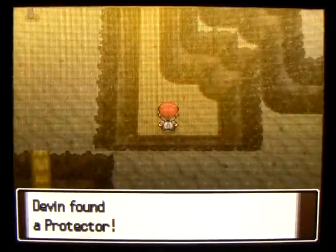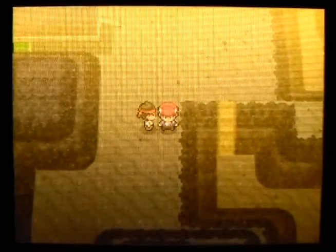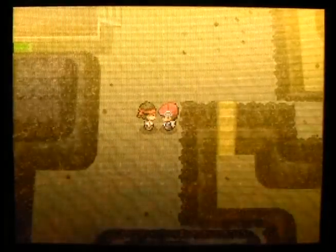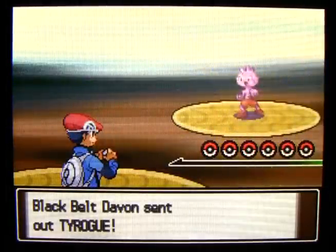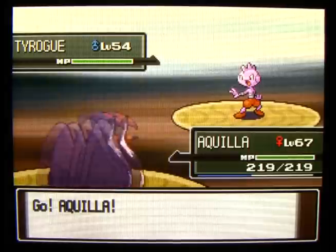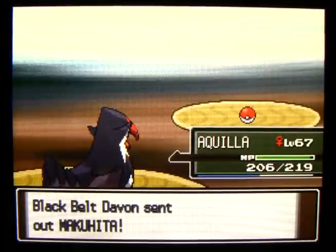Down here we can find another Protector, so just in case you want two Rhydons you can get two right here. 'My quest for power brought me here - accept my challenge!' All right, let's accept this guy's challenge. Black Belt - he's got a Tyrogue on his team and also a Makuhita.